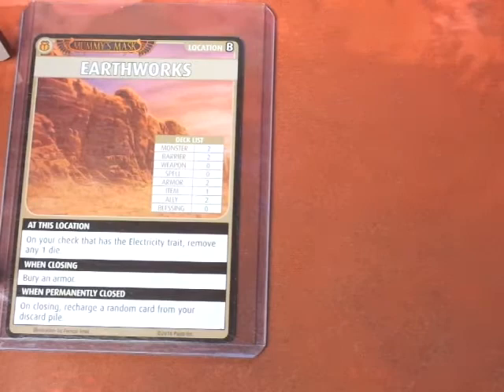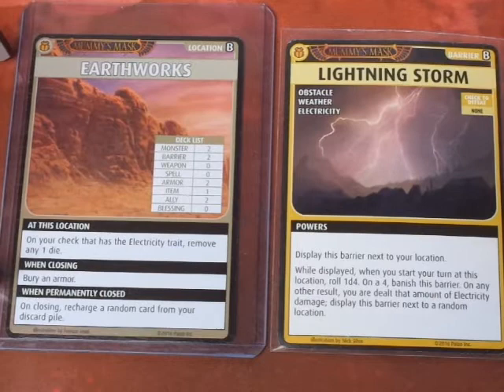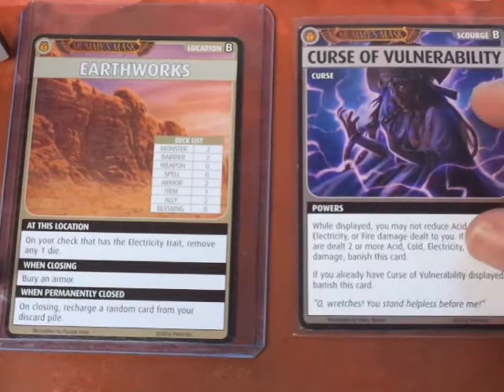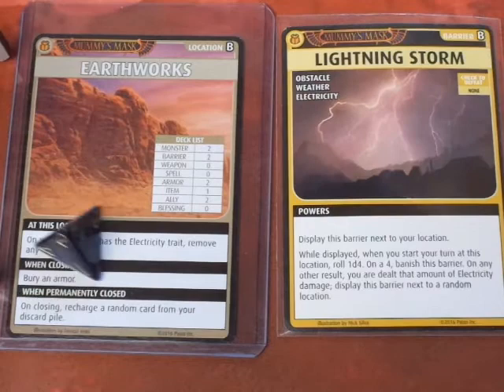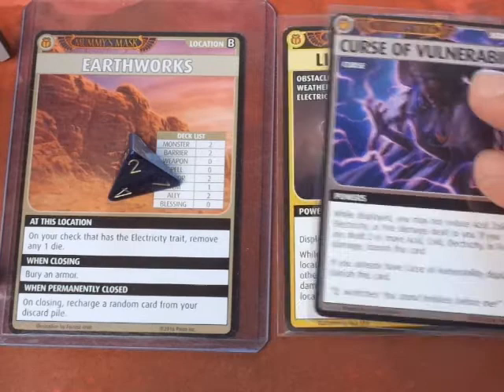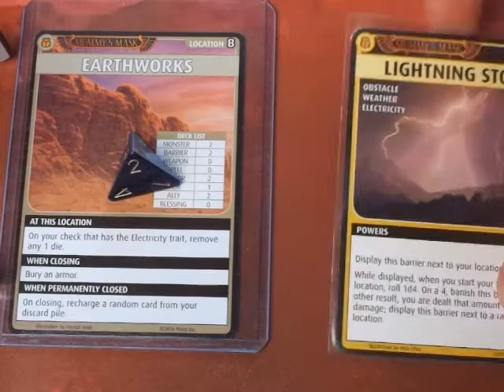Advancing the Blessings deck — it's a Blessing of Horus. We explore and get the Lightning Storm. We've displayed lots of Lightning Storms in this campaign so far. Advancing the Blessings deck again, we get a Curse of Vulnerability. Now I have to deal with the Lightning Storm — rolling a D4. We rolled a 2. With the Curse of Vulnerability, we cannot reduce that damage. We didn't have any armor anyway. The Curse of Vulnerability gets banished, and we take 2 points of damage, losing an armor and a weapon. The Lightning Storm we still have to meet next turn.